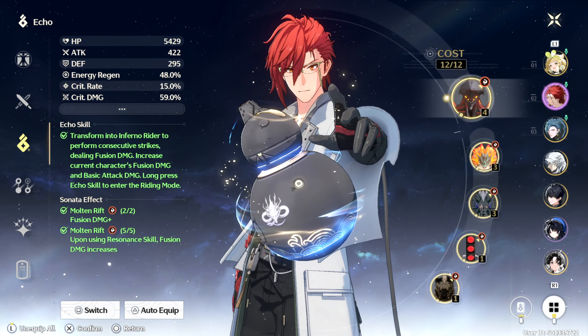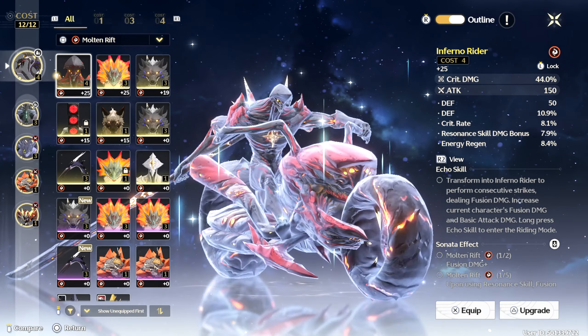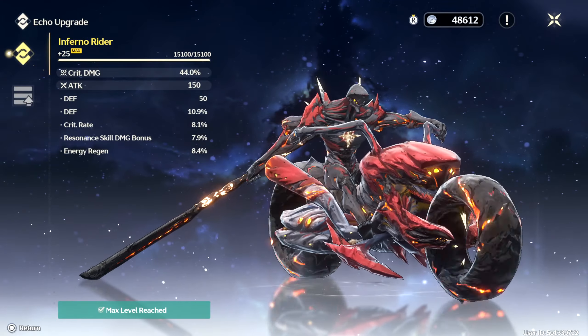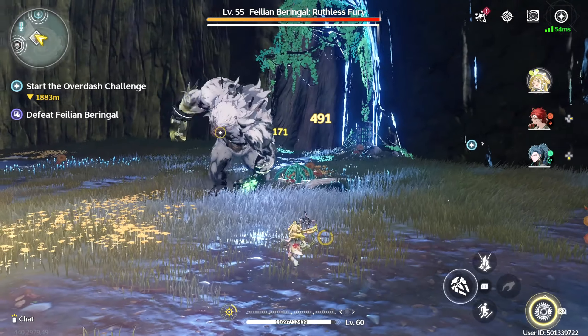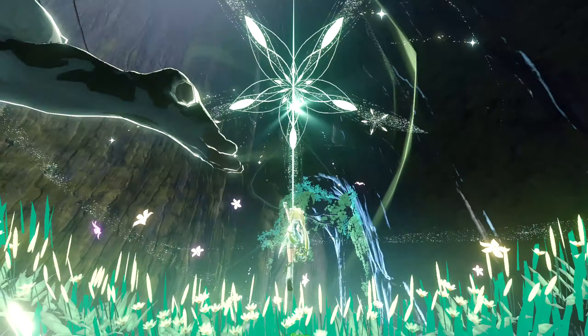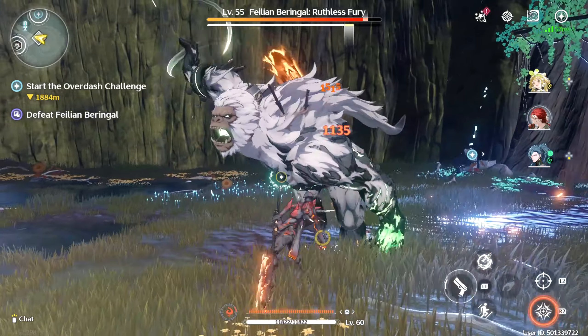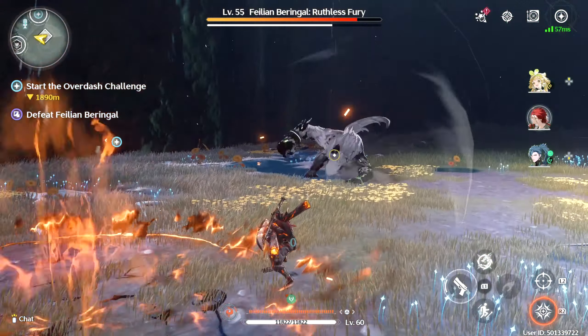And finally, if you just want a damage dealer Mortefi, use the full Molten Rift set with the Inferno Rider as his main Echo. The Inferno Rider increases basic attack damage and gives an increase to Fusion Damage. The full Molten Rift set increases Fusion Damage by 10% and adds plus 30% Fusion Damage for 15 seconds after releasing a Resonance Skill.